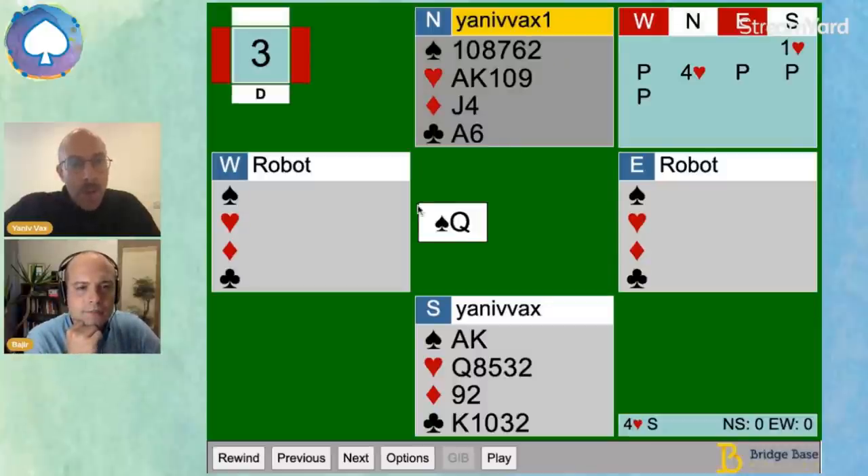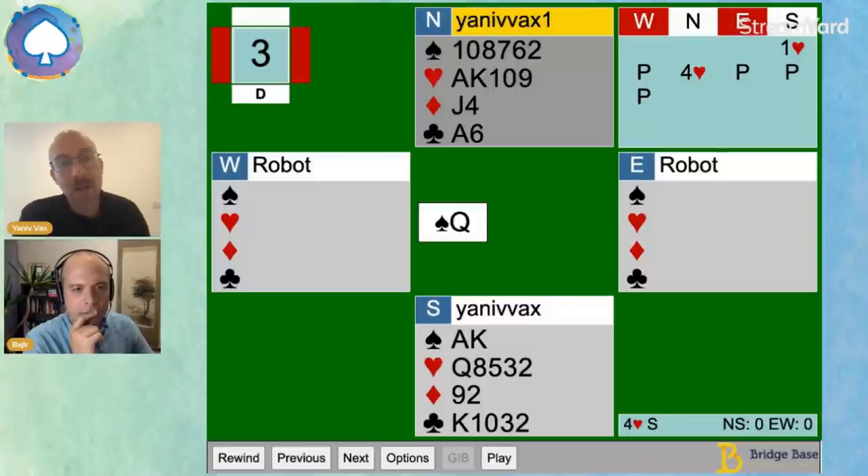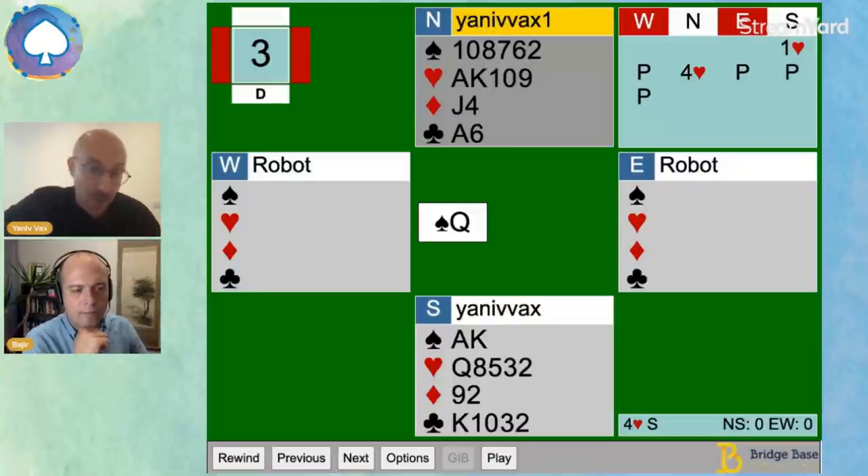The opening bid in South is very straightforward with 12 points, five cards in hearts — just a very basic one heart opening bid. We can support the hearts, so there is no question we are going to support the hearts. Once you find the five-card fit in hearts, I think we've done that. The second thing is the evaluation, because we have 12 points in North. Having the extra heart is already enough to push us for a game. North chose to bid four hearts. If you are a very cautious player, you might go for three hearts as an invitation.